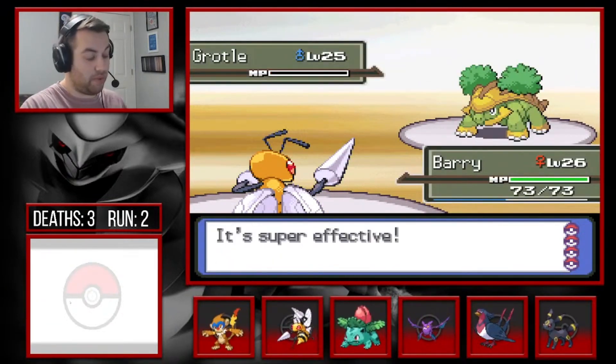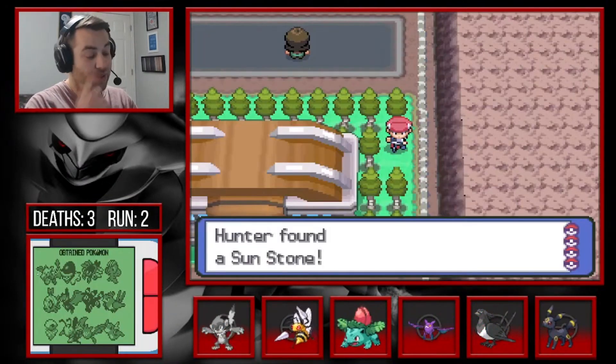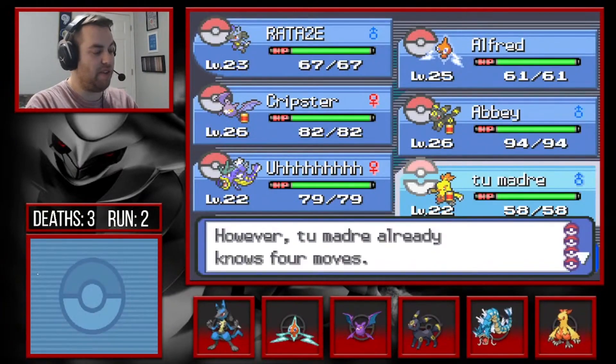Poison Jab does a lot of damage and that's the one-shot. We win! But again we lost two Pokemon. We won the gym battle but there are still tough battles coming up with Team Galactic. Blaziken is my favorite Pokemon so still having the possibility for that is good.